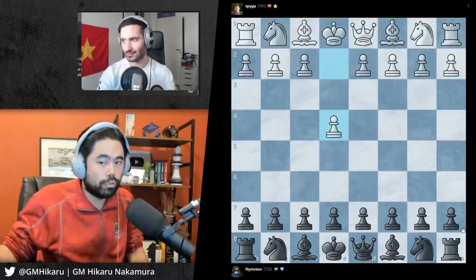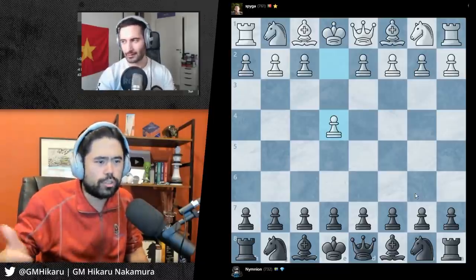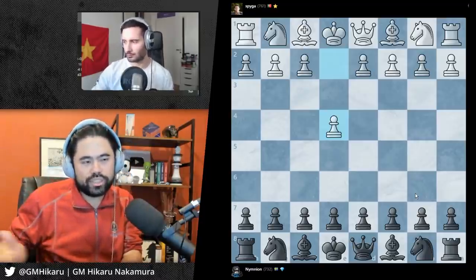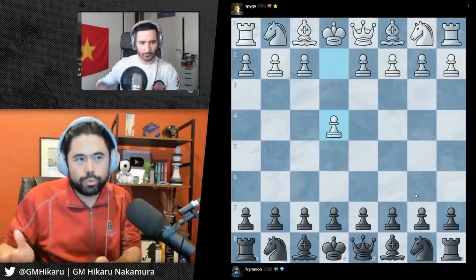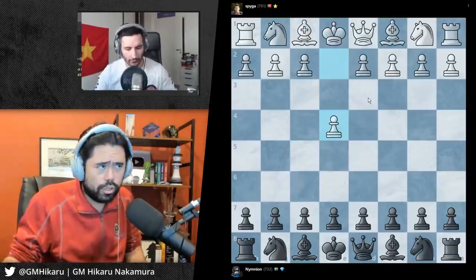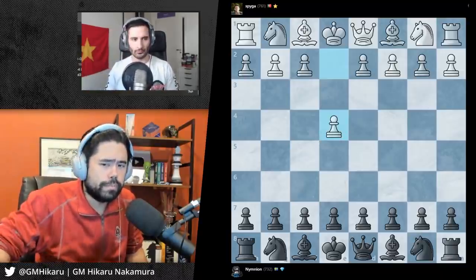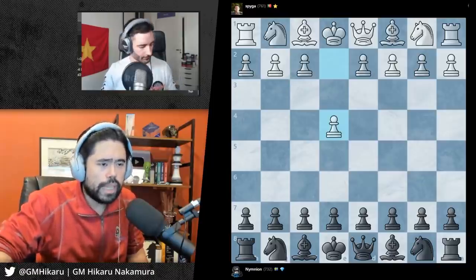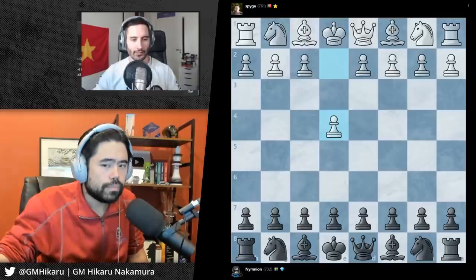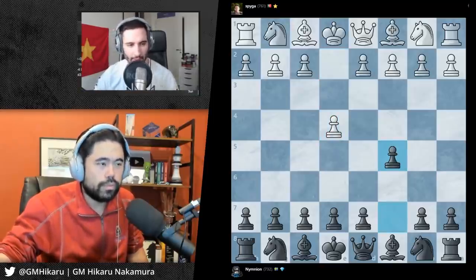I don't really want to guide you in a direction that runs counter to what you've learned because then you're going to end up getting very confused. So the first spot to start - we'll start with black since you played this game with black - is what are the openings that you've been learning? If I'm up against e4 I do c5, the Sicilian. Okay.